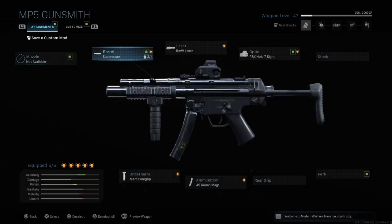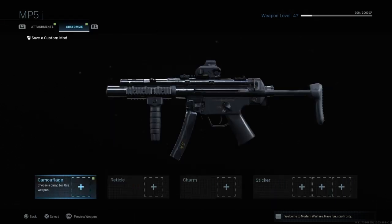For the MP5 you want a suppressor, a laser, and any optic of your choice — it doesn't really matter. Make sure you have the 45-round mags because you are gonna run out of ammo a lot. It also stabilizes your recoil more.